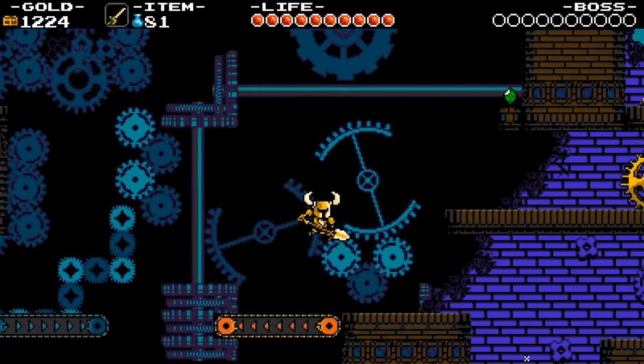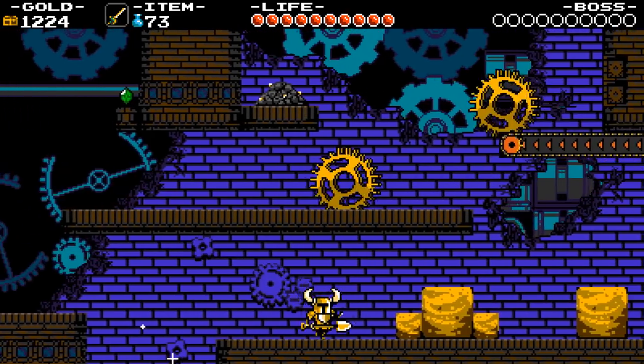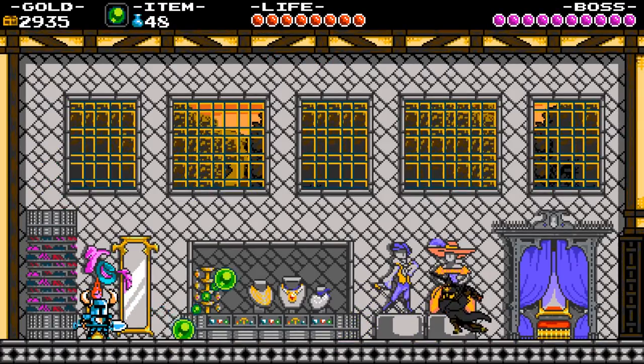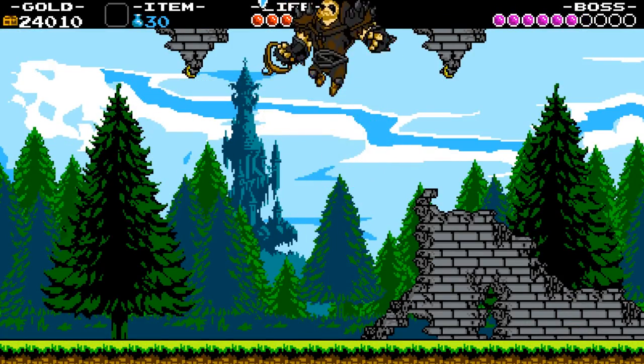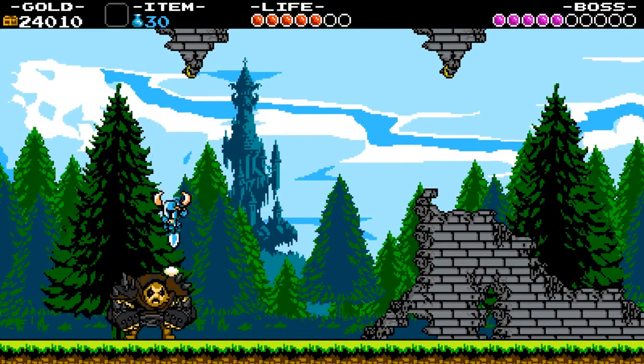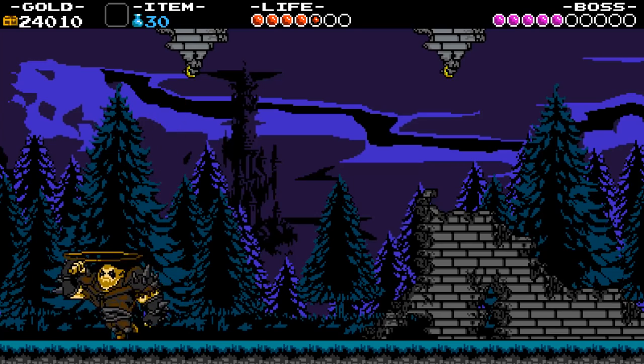In Shovel Knight, stuff like the propeller dagger lets you skip a quite frankly disgusting amount of the game and the chaos orb rinses nearly every boss, but without those items to use as a crutch and with a diminished health pool, it turns — particularly the bosses — into a real challenge I previously had no appreciation for.